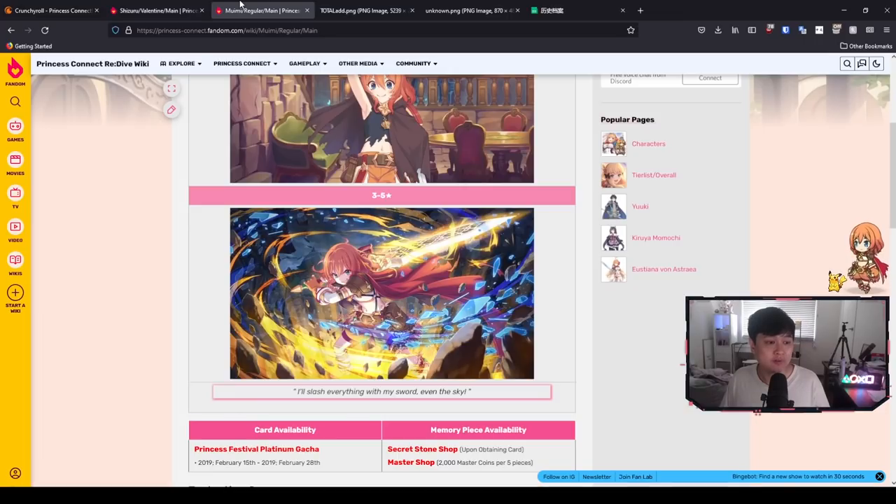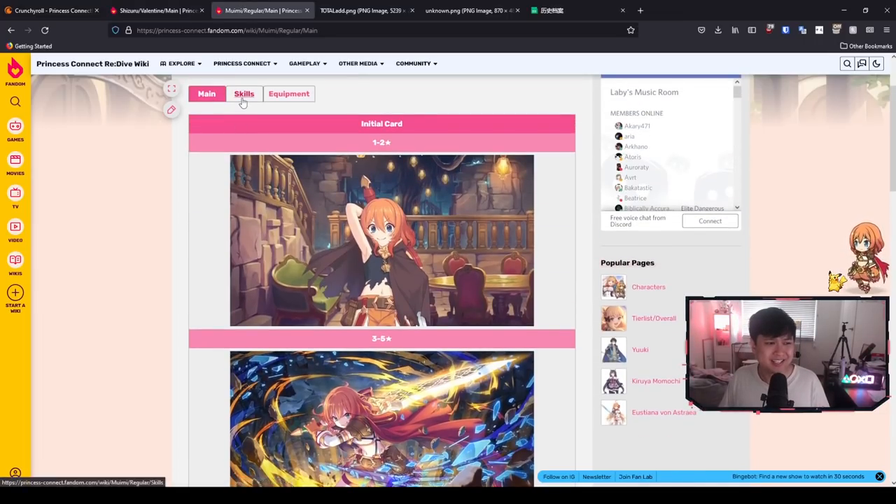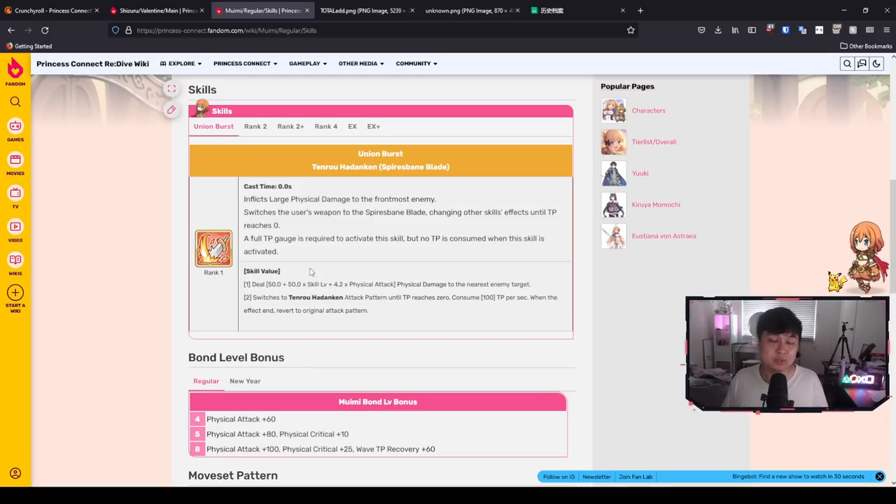With that being said, let's head over to Muimi and do a quick evaluation on her considering she is coming right after Valentine Shizuru. Muimi in a nutshell has two stances — a short sword form and a great sword form. Depending on which form she's in, she actually gets skill changes, very similar to Valentine Shizuru. When she starts out in battle she is in short sword form, and only when she uses her UB, Spires Bane Blade, does she actually go into her great sword form.